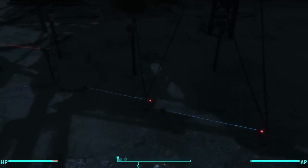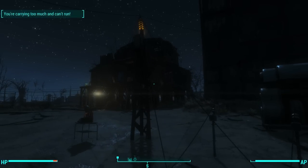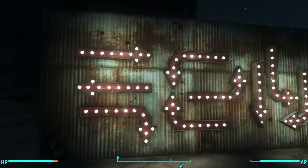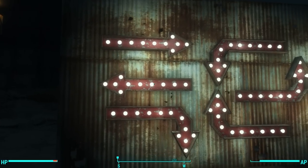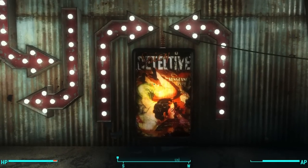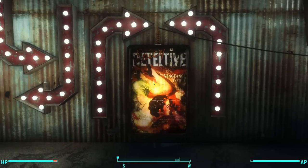There you go — those are the new laser tripwires and all of the new speakers and switches that came with Contraptions Workshop. Now let's talk a little bit about these — these are the new marquee set, and they're fairly simple. You've got these nice little glowing light bulbs, and this is actually a new illuminated poster. These are in the wall decorations section.